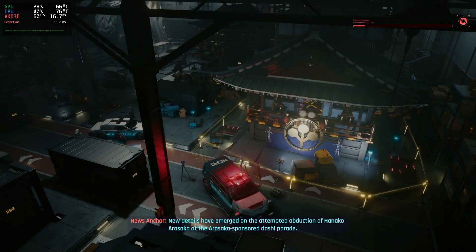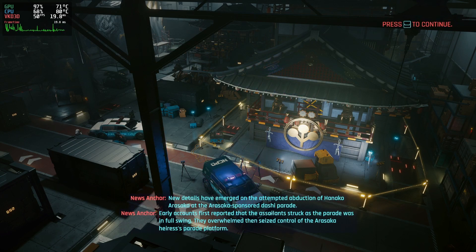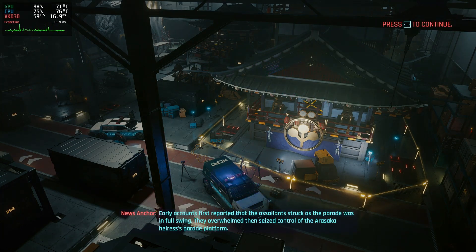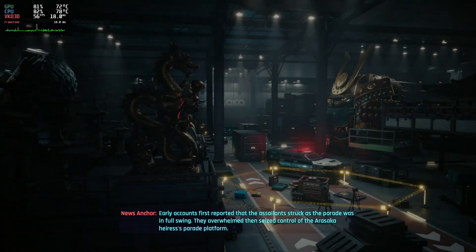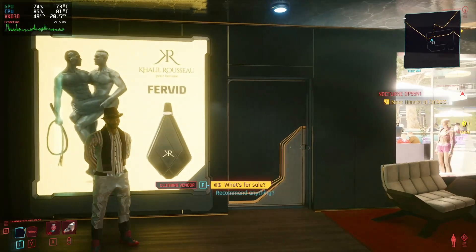New details have emerged on the attempted abduction of Hanako Arasaka at the Arasaka-sponsored Doshi Parade. Notice here that the HUD loads almost instantly, and there is no initial stuttering of any kind.